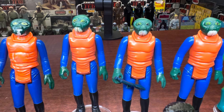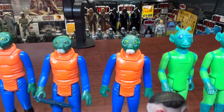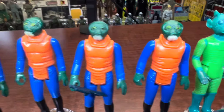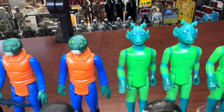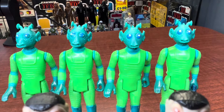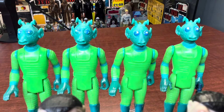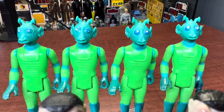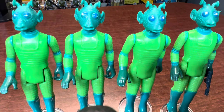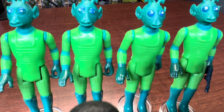Later on, these molds got sent back to Kenner and they used them again for the US market — they just didn't have a COO. These all have a country of origin stamp. And then Greedo — he's the one that was trying to bring Han Solo in, and Han Solo shot him. One of these is from my childhood as well. These are all regular Kenner ones, and it may be hard to tell from the lighting, but there's a little bit different paint on the hands.